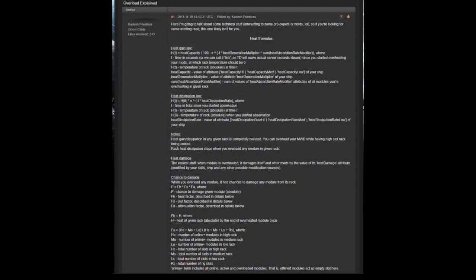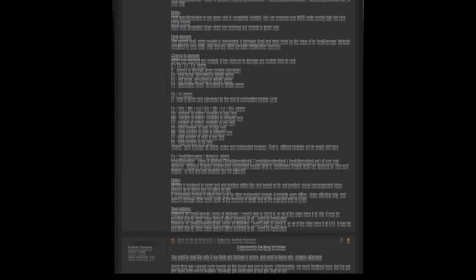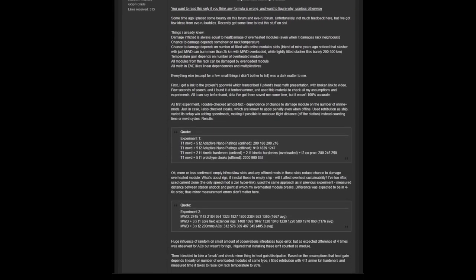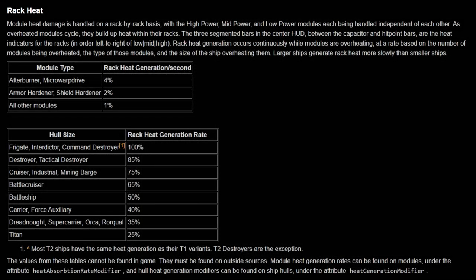This is the point where we are going to dive into a lot of the behind-the-scenes mechanics with heat. I know when you see these complex equations and concepts for the first time it can make you want to die inside, but I'm going to go through it with you, dispel some myths along the way and we can see what's really under the hood here. So let's start with more specifics on the Rack Heat that I mentioned earlier. Most modules in the game will generate 1% of Rack Heat every second you overload it. The only exceptions are Microwarp Drives and Afterburners, which generate 4% of Rack Heat every second, and Armor and Shield Hardeners, which generate 2% of Rack Heat every second. This is based on how many modules you have overloaded at the same time and scales linearly.